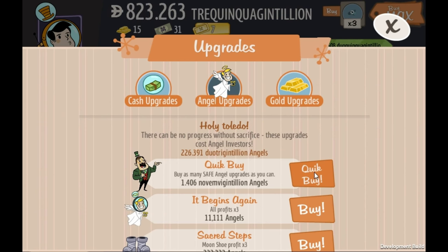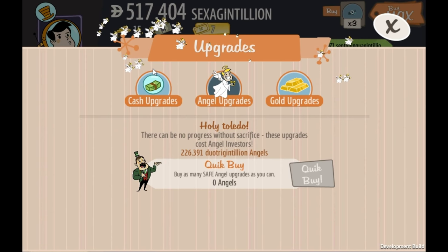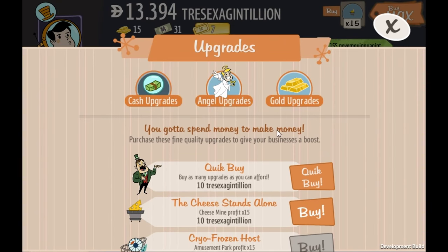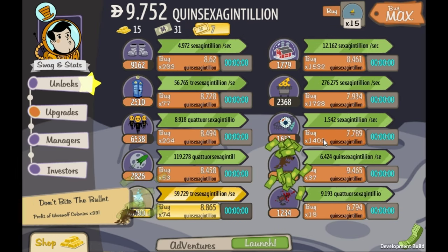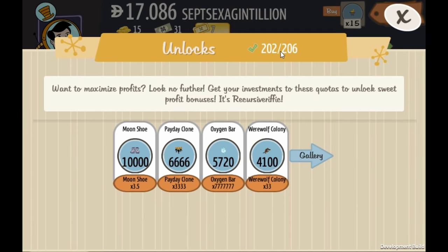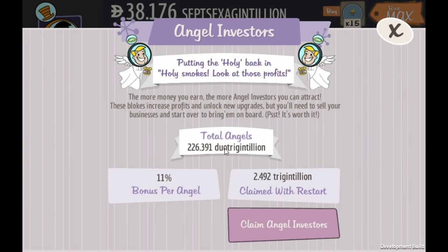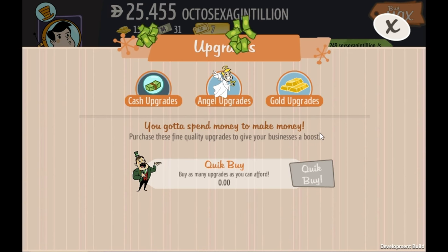Quick buy these angels — every angel investor. Going to the end game, I've got so many angels it's pretty freaking fast. I'm just gonna buy max again because it takes way too long to click 100 at a time. We already have so many unlocks and we're so close. I have 226 duo trigentillion investors with 11 bonus per angel.